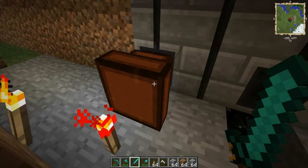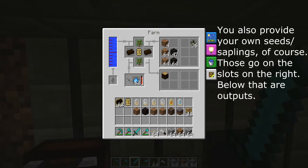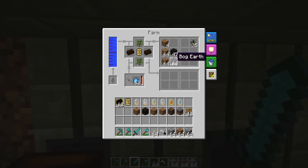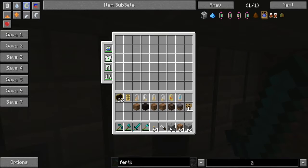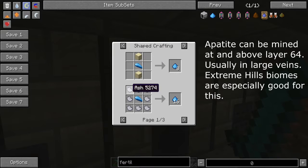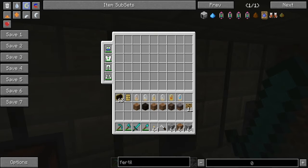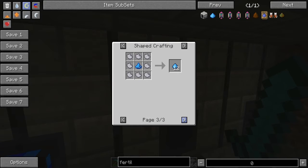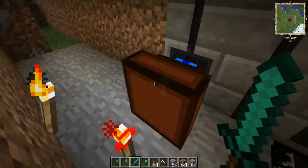You have to supply the substrate, as the wiki calls it — dirt for trees, bog earth for peat. You also always need fertilizer, and it can't be the regular kind. It has to be the blue kind, which is made from apatite and sand or ash. You get ash from peat-fired engines. The other way to get it is saltpeter, which is mined mostly in deserts.